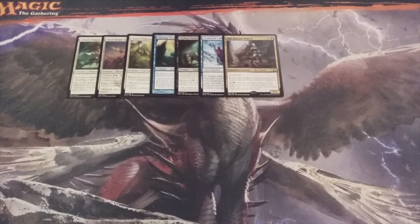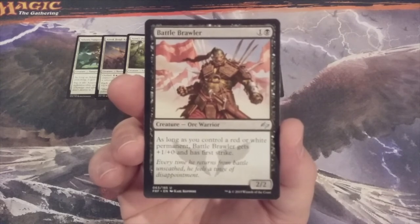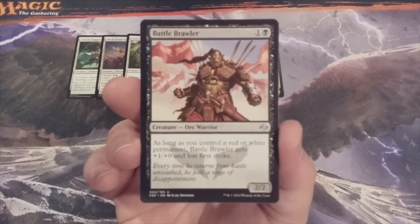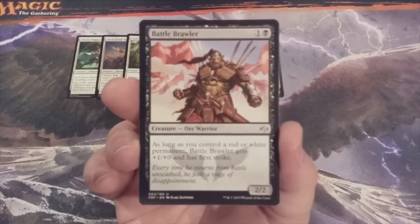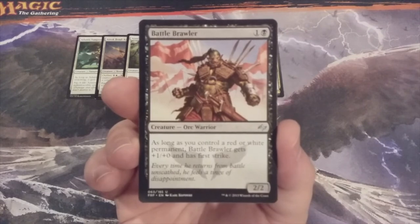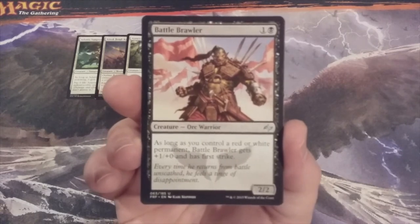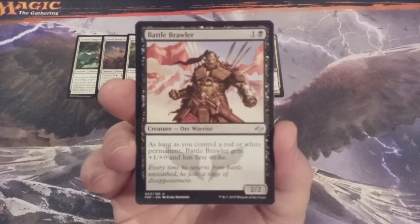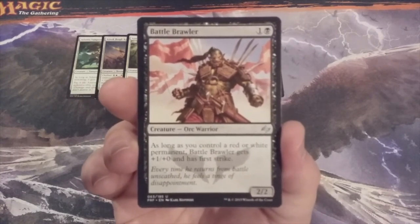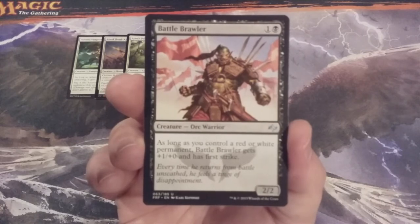Creature number eight from the CMC 2 spot: Battle Brawler, a 2-2 Orc Warrior. As long as we control a red or white permanent, Battle Brawler gets plus one plus zero and has first strike. For Battle Brawler's ability, it's more luck than anything we can plan for, but if a player successfully summons a red and/or white creature onto the battlefield, we're getting a 3-2 first striker for just an investment of two mana.